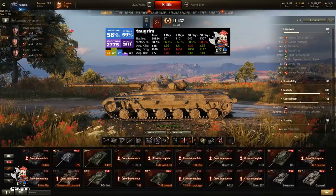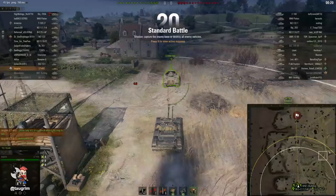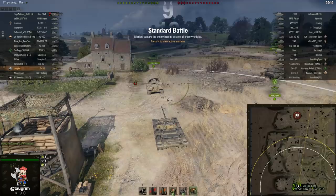This is episode 73 of our Road to Unicom, and today I review the LT-432. This is the Tier 8 Premium Russian Light tank that was just released, and I got my hands on it because I just joined the North America Community Contributor Program, so I'm pretty excited about that. We're going to look at the LT-432 in a pair of battles — this Tier 10 Overlord and a Tier 9 Cliff battle.